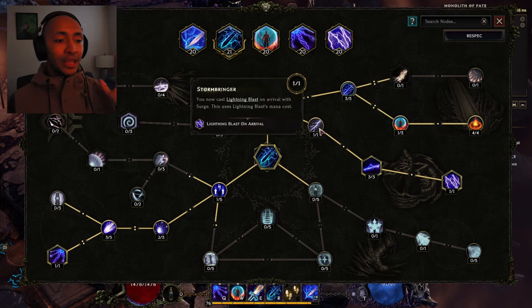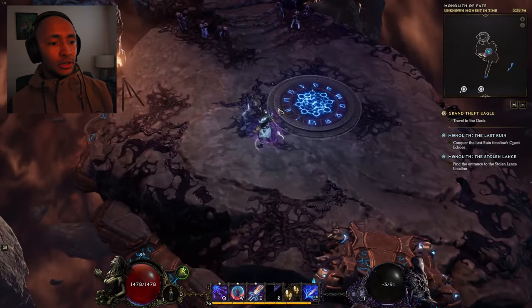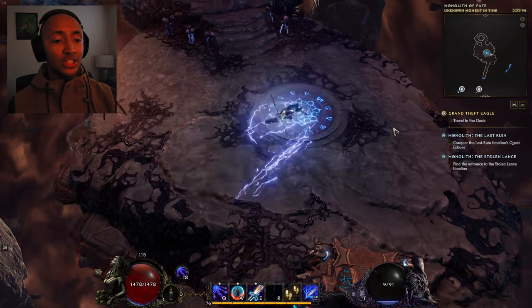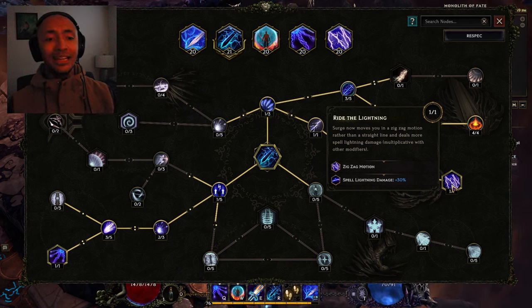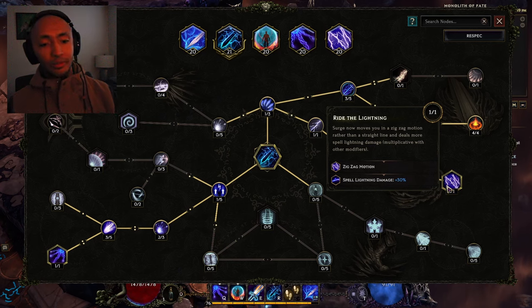We also cast Lightning Blast on arrival — that's this skill right here. So when we arrive with Surge, you can see the lightning arcing out from the sides; that's actually Lightning Blast. We move in a zigzag motion because of this node right here, and this makes spell lightning damage from Surge deal 30% more damage.